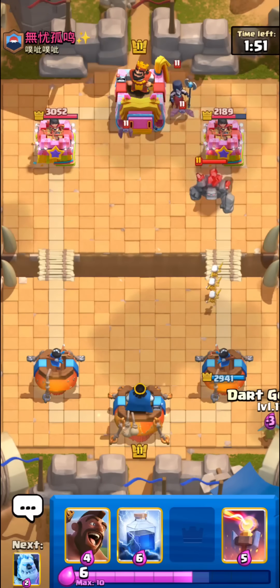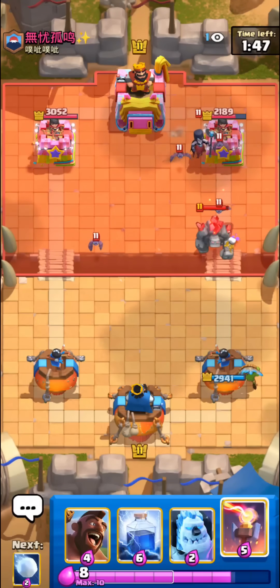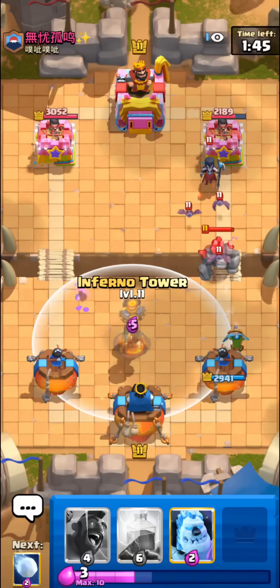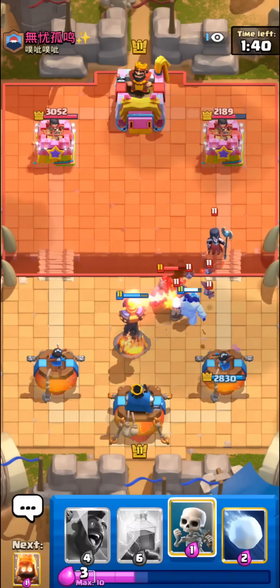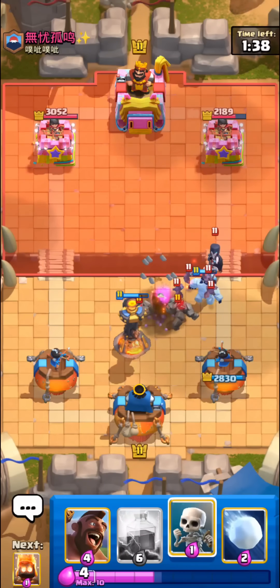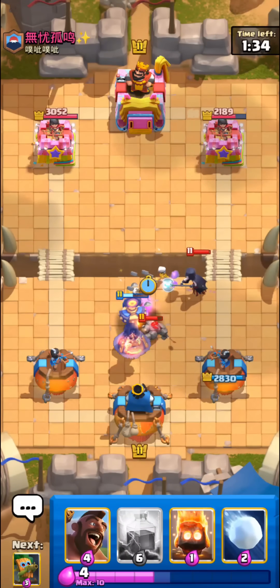I think I'm just gonna sit back and try to defend. Since he has arrows plus zap, I'm pretty sure he has no lightning in his deck, so it should be pretty hard for him to break through our inferno towers. Luckily our inferno tower actually targeted his golem — I was kind of expecting it to hit a bat instead.